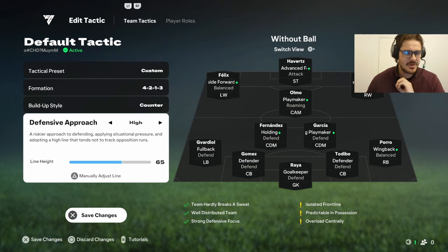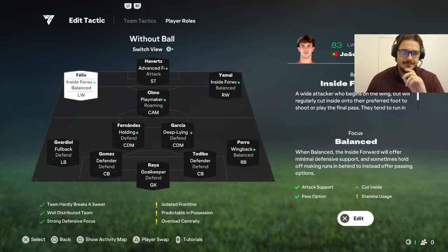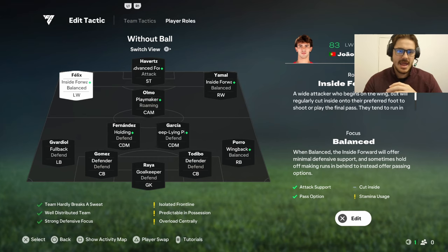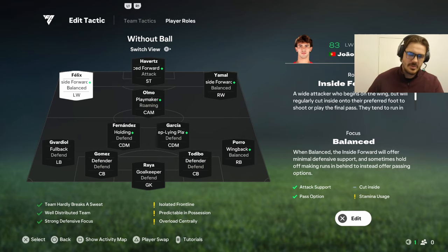The defensive approach is on 65 — I don't want it too high up because some of those over-the-top through balls have been killing me. Both wingers are set to inside forward roles. I'm going to play to the strength of the FCiQ system. Danny Almo is on playmaker — you could play him as a second striker, but my other midfielders Fernandez and Garcia are too defensive. I tried Garcia on roaming so he can move forward, almost like a shadow striker — that's why Poro plays as a wingback.